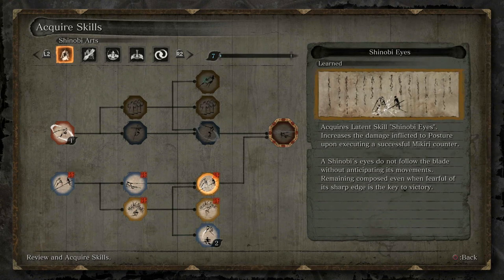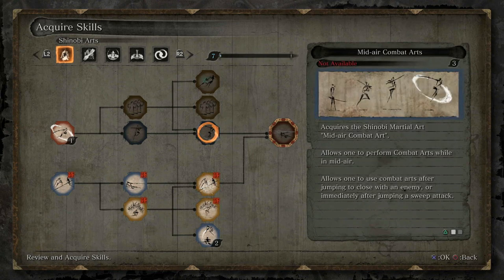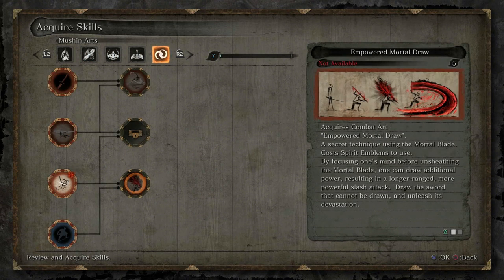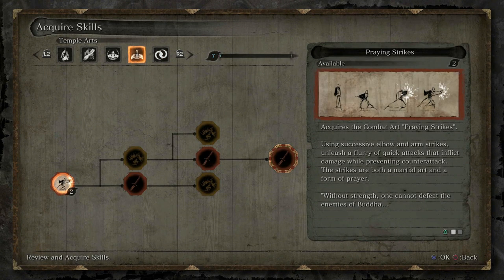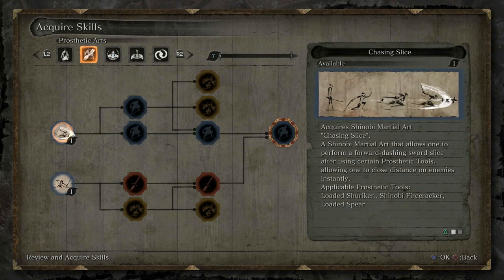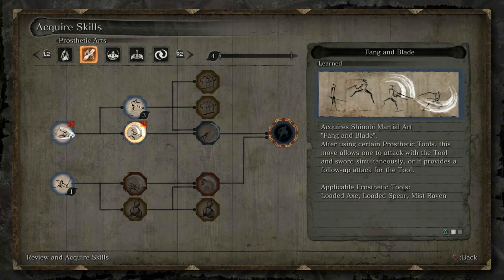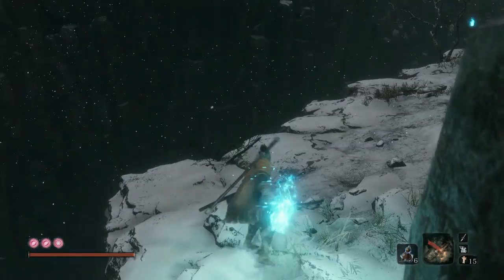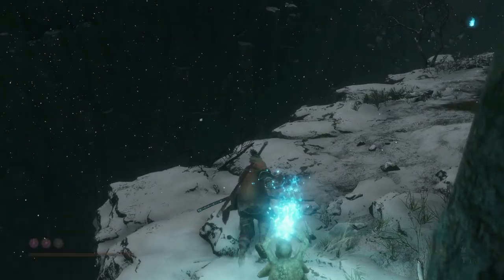The Mikiri upgrade will inflict more posture damage on enemies we use it on. I'm also going to pick up Chasing Slice - whenever we use certain tools and then press the attack button quickly, we'll dash towards the enemy and do a strong attack. It's really, really good.